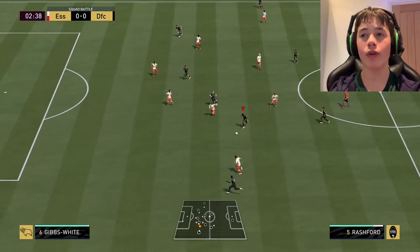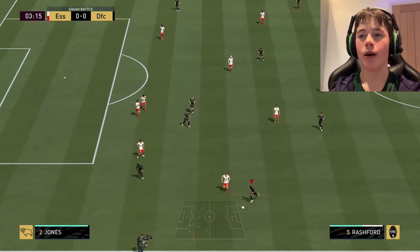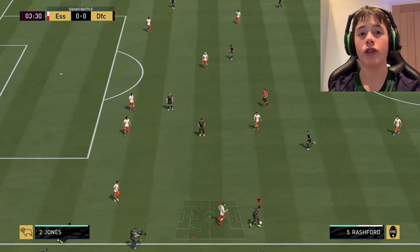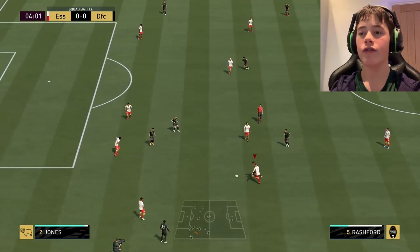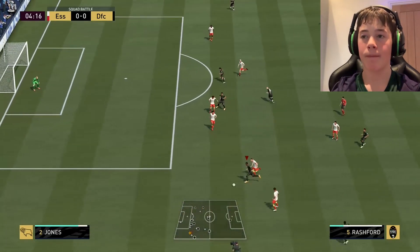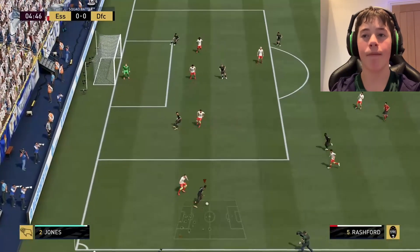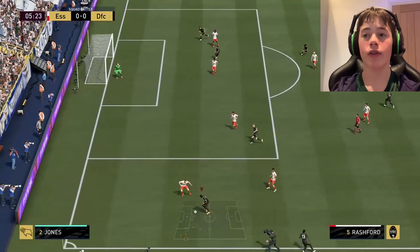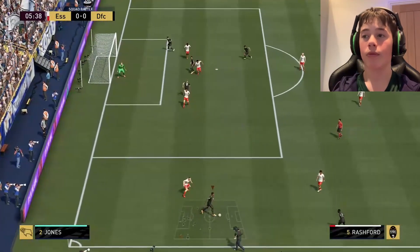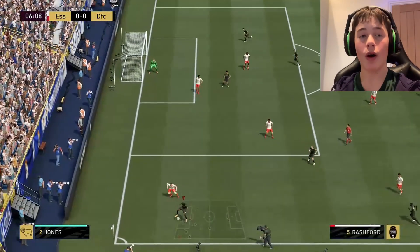I'm afraid you do have to be on your controller in this glitch, but nevertheless, it's still really good. What you actually do is you get into a crossing position, and all you do is literally run down the line and back up the line. Because as you can see, the defender is not going to close you down. I can do this all day — that is the only defender there, and I'll just stay here for the whole game.